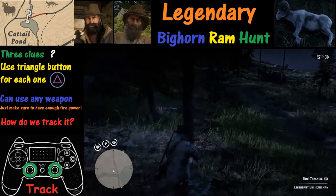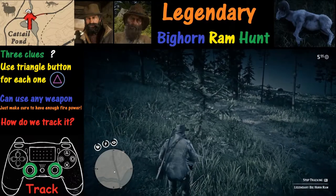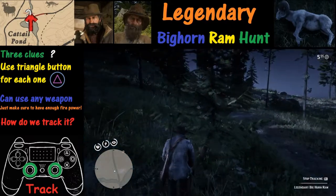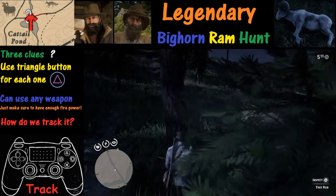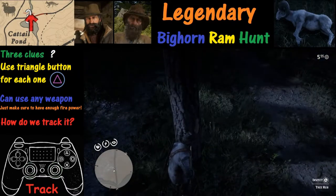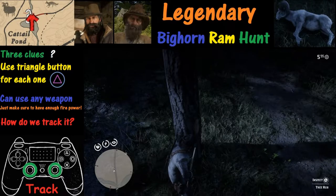The nice thing is it shows you where to go next, which is important because it's a little bit dark here and we're going a ways to find that next clue. We finally arrive at our second clue — it's this tree bark right here — and we're going to take a look at this by holding down the triangle button.